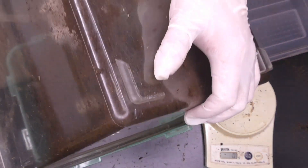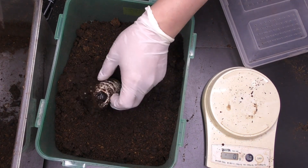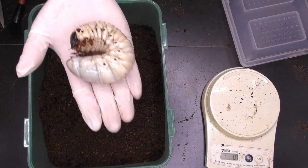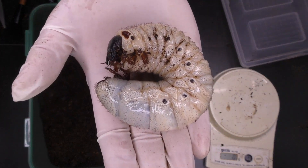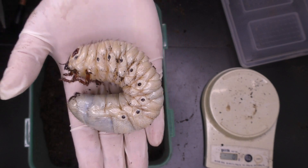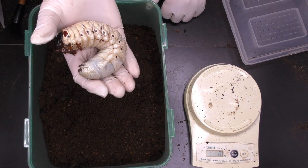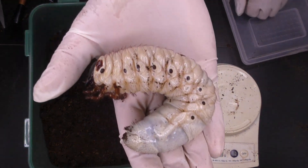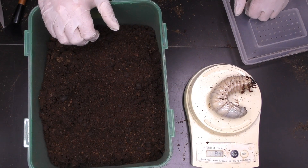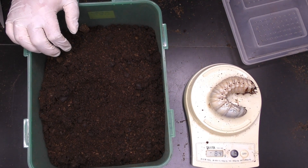ヘラクレスみたいに800はいかないね、なかなか。もう一匹見ていきます。こちらが前回33グラム、前回の時に一番大きかった子になります。さあこちらは何グラムいってるか、さっきの82グラムより大きいといいんだけど。あんまり差は感じられんな。体重が84グラム、まあ微妙に大きいね。